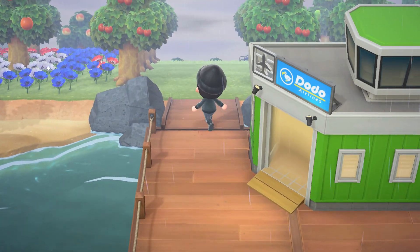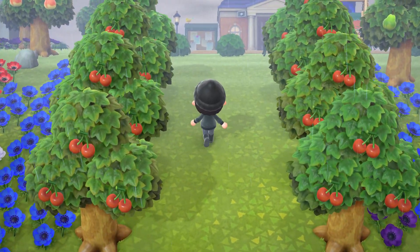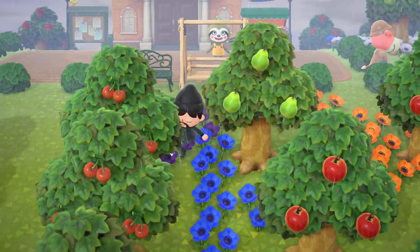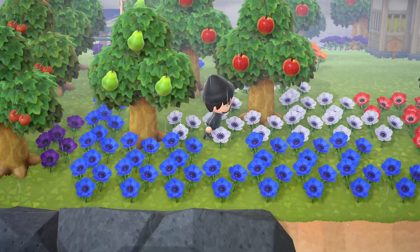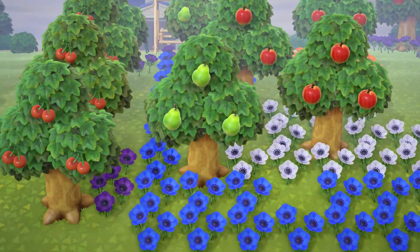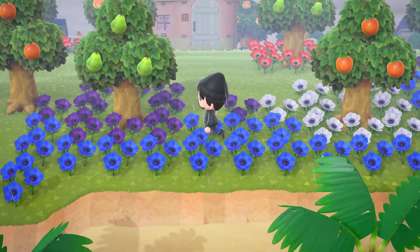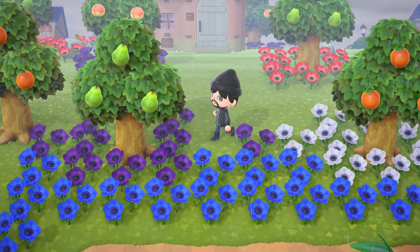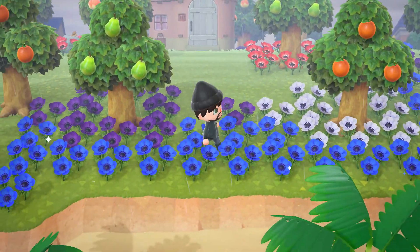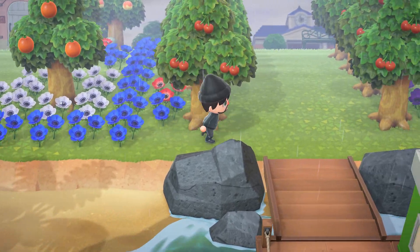So once you leave the airport, you come into this cool archway-looking area made completely out of the native cherry trees. And on the outer skirts on both sides, there's a field of flowers. It's not really organized in a boxed-in or fenced-in way, but I like the wildness that it has — it's more in tune with nature, if you will.